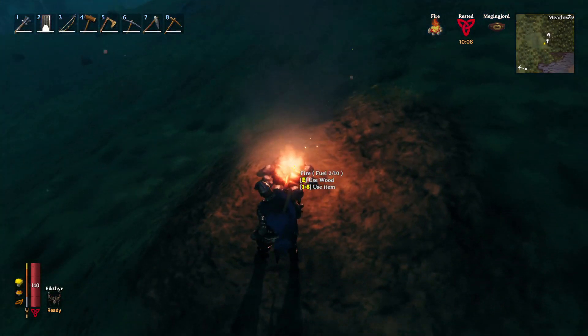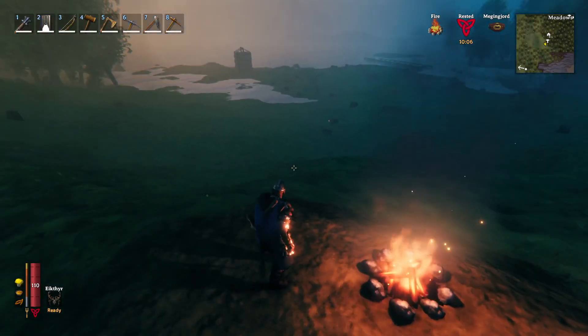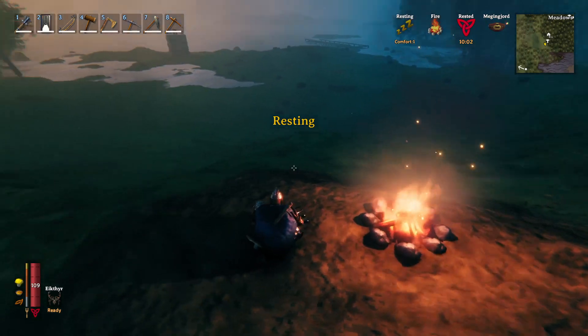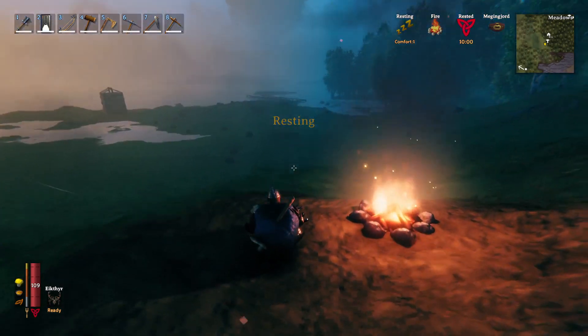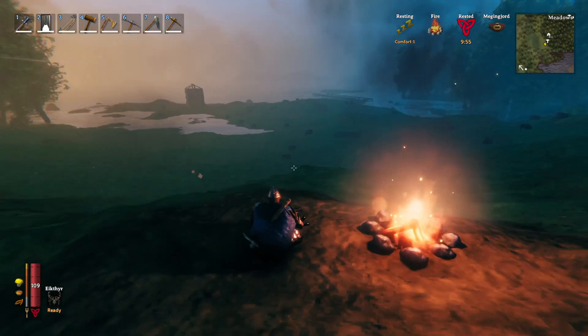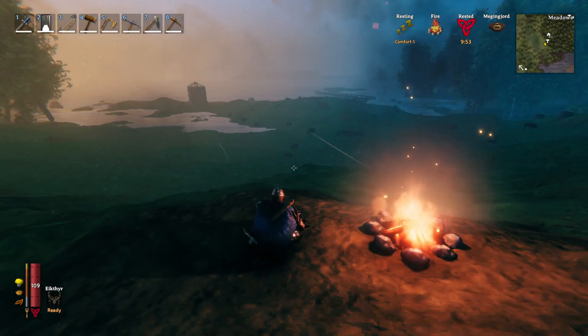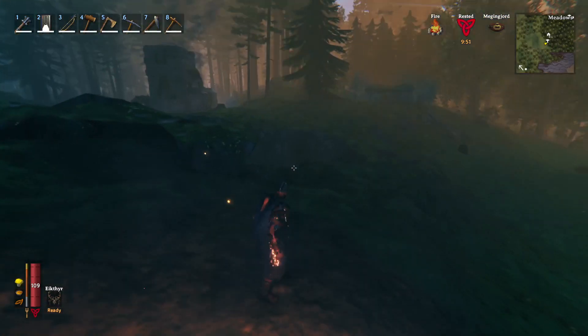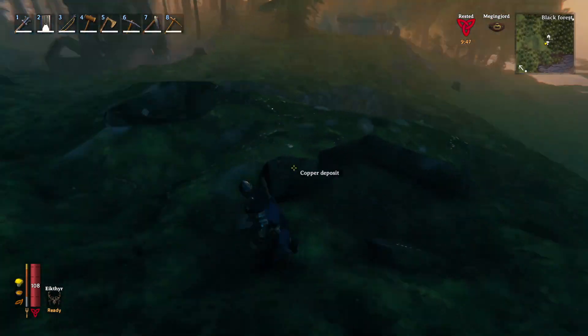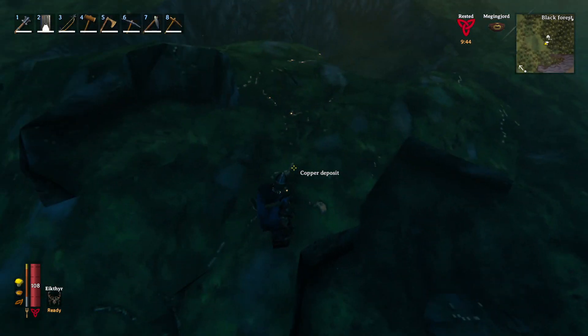I've placed a campfire here because, as you see, when I sit down — which is the X key — you get the resting buff, which is going to greatly increase my stamina. It will also refresh my rested buff, both of which will let me regain stamina faster, which will let me mine faster. That's pretty much one of the best ways to do it.